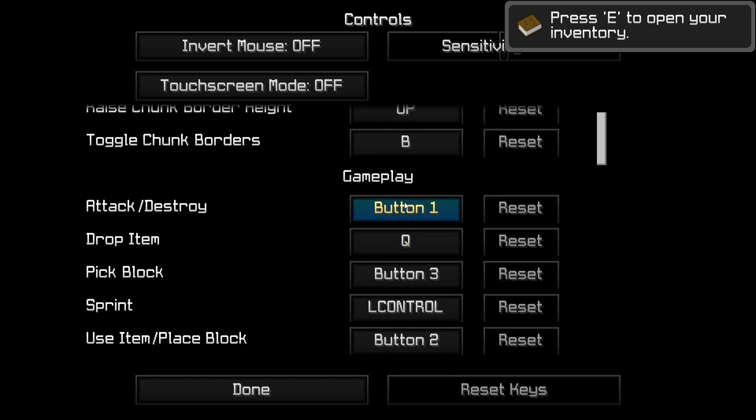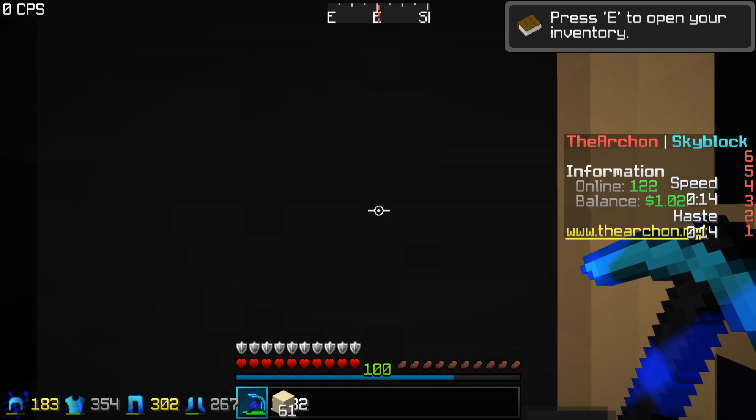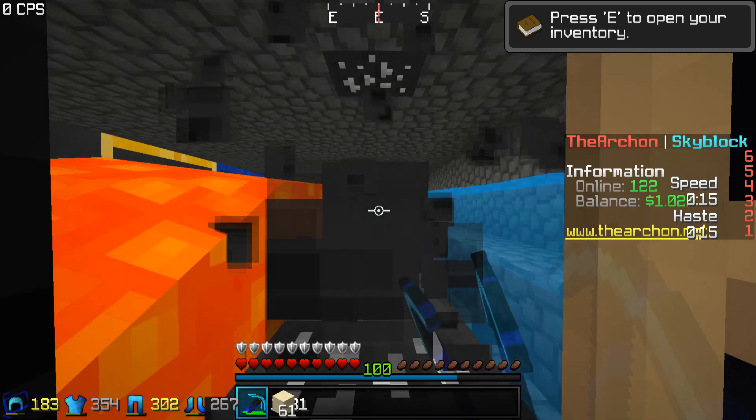So what you want to do — you can see this is button one, which is your mouse. Now if you have a big button on your keyboard, like your spacebar, you basically set that to your spacebar. And as you can see, it automatically mines for you.